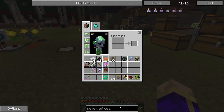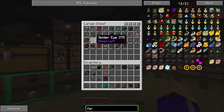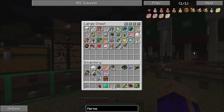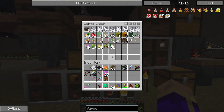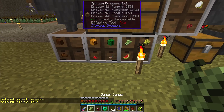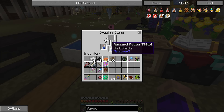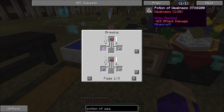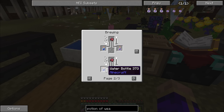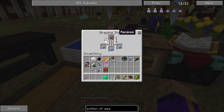Do I have any Fermented Spider Eye stocked up already? No, unfortunately I don't. So we'll grab a Spider Eye to make the Fermented Spider Eye — this is actually a vanilla item, you use just a mushroom and some sugar, very simple. Actually wait — I think the Potion of Weakness required mundane potions, not awkward potions. Mundane — water bottle, oh, awkward potion. Excellent. So we toss the Fermented Spider Eye in there, let that brew, and then we will get our next potion.